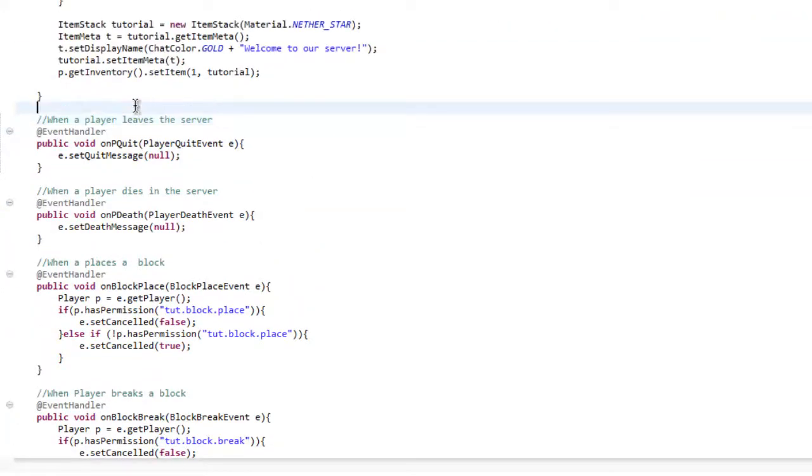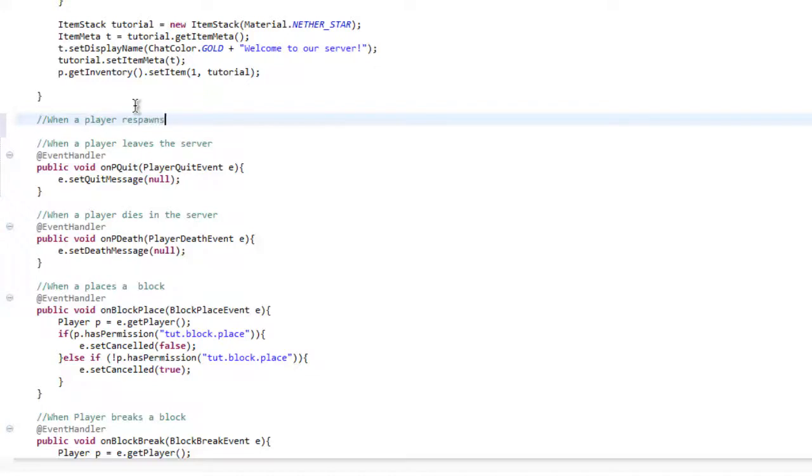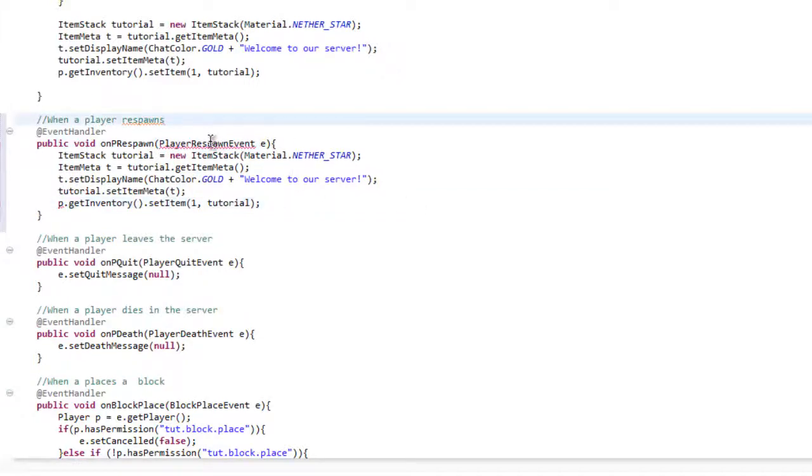We also want to add a PlayerRespawnEvent. So: @EventHandler, public void onRespawn(PlayerRespawnEvent e). We basically just want to copy this code and paste it in there. We also need to do Player p = e.getPlayer(). Import that and that should be sorted.